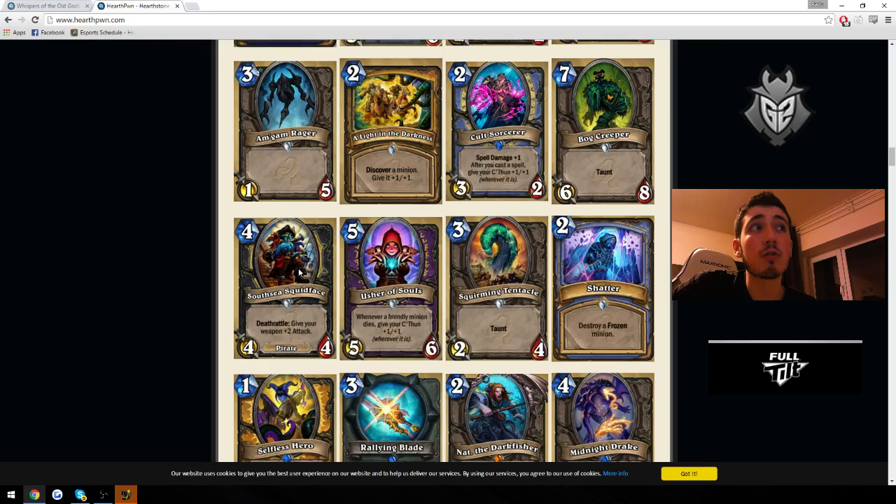This Rogue card is really strong. As a draw, you want to dagger up on turn 2 and follow up on turn 4 with this guy — it just gives you a Deadly Poison effect on your weapon. So you effectively pay about 3 mana for a 4-4. It will have a lot of competition for the 4-drop slot though, since Tomb Pillager and SI:7 Agent are just better. But it's a very strong card.